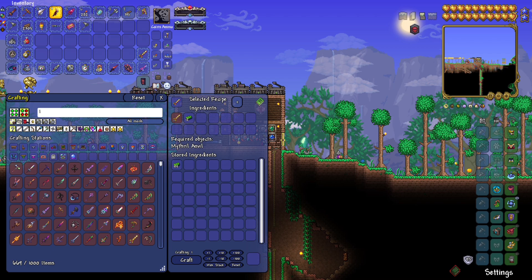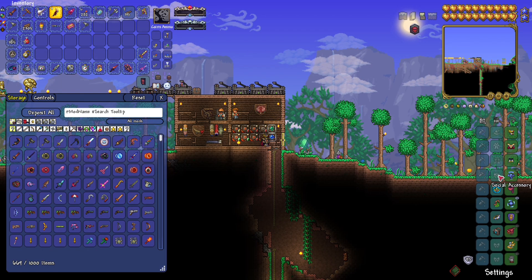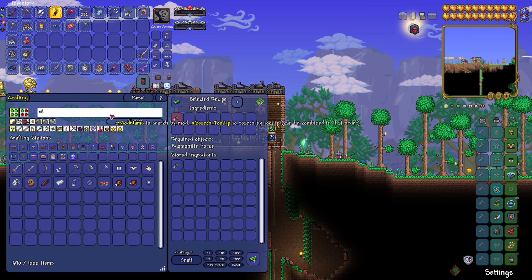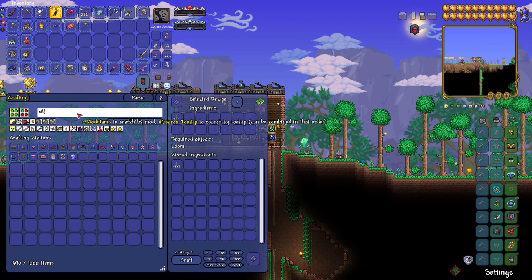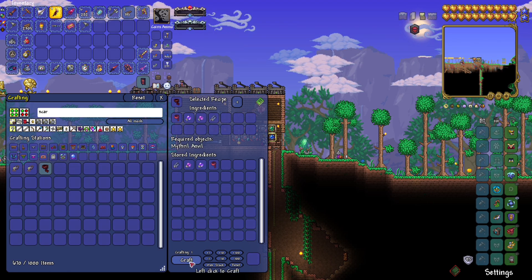Maybe I need to make the evasion scarf - I think I can make this right now. The evasion scarf is an upgrade to the counter scarf. I just need to make silk, which I can craft, and then I should be able to make the evasion scarf. Yes, done!